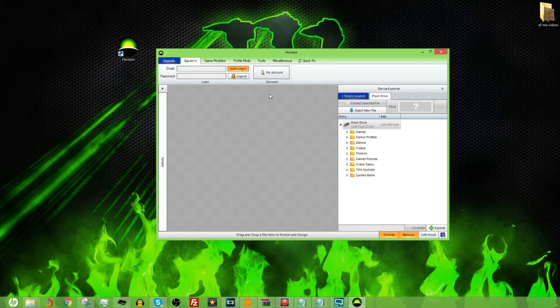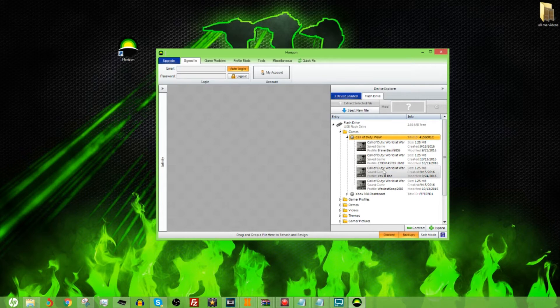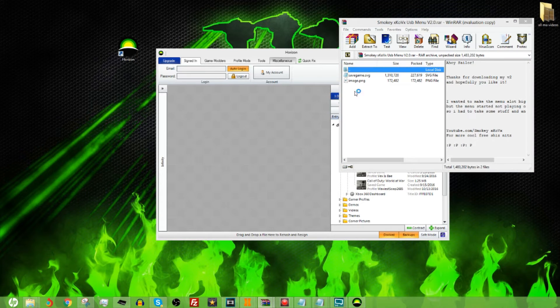Okay, here we go, now we've got Horizon. You don't need to sign in. As you can see, with your USB flash drive in, there'll be a link in the description for this. You go to your games, and I've got my Call of Duty World at War right there. I've got my game saves, my profile gamer tags — this one is called Master Jimals — and that's the game save right there, the USB menu.